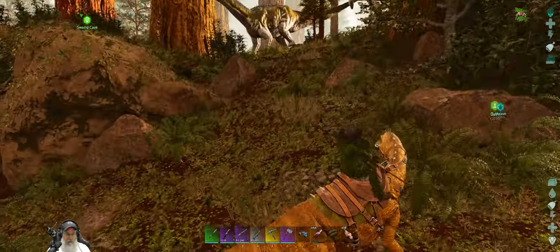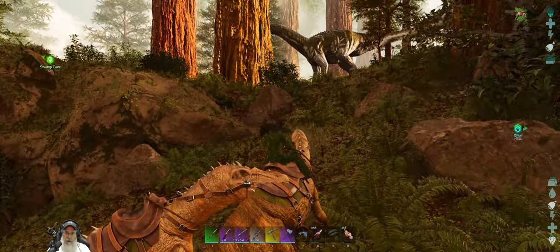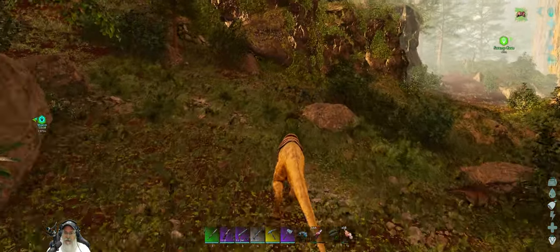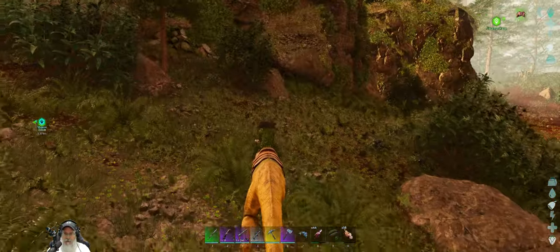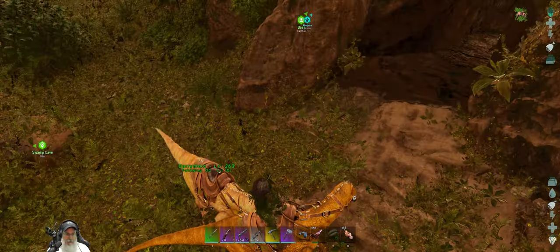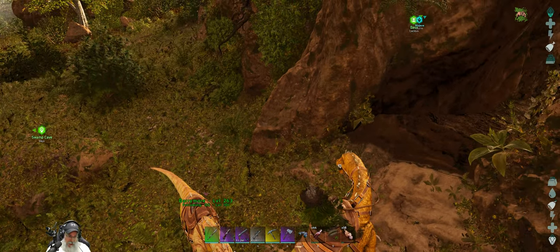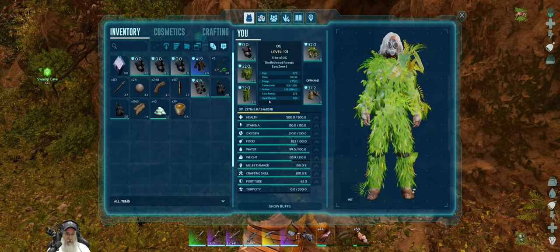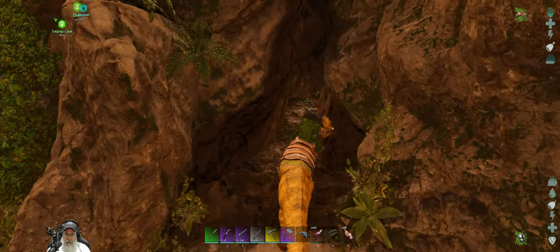I have not been in this cave in ASA. I think it's maybe over here — it's right in this vicinity. Yep, that's it. Let's do this — we'll put this on and in we go. Yeah, that's got a visor.